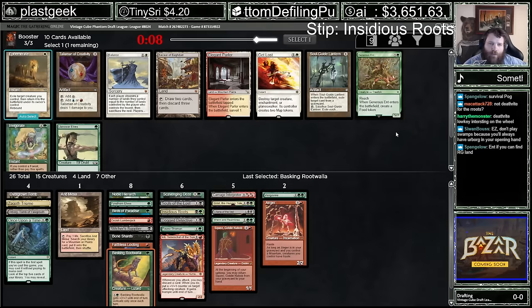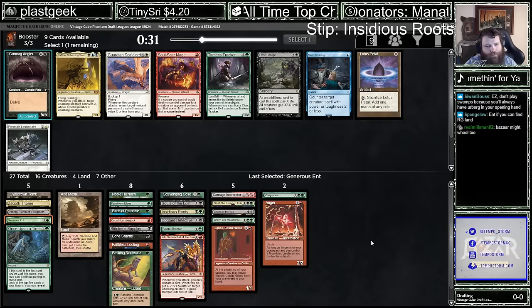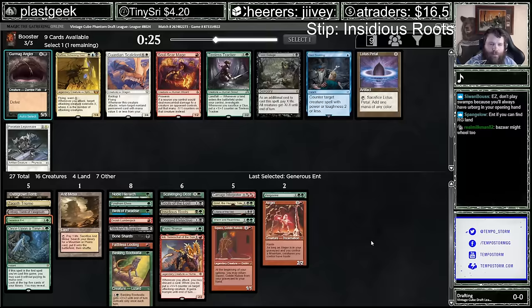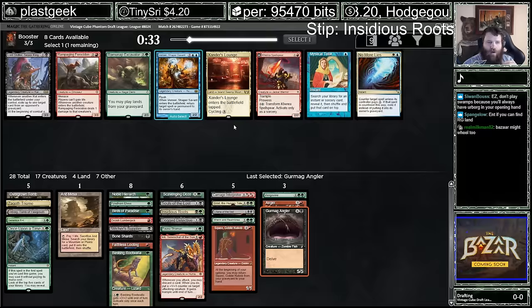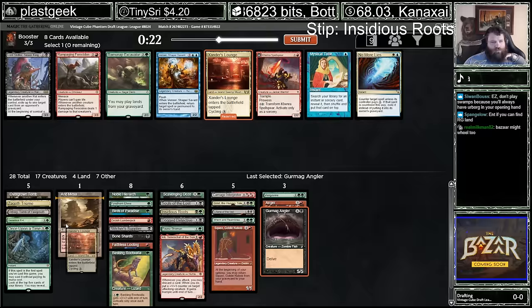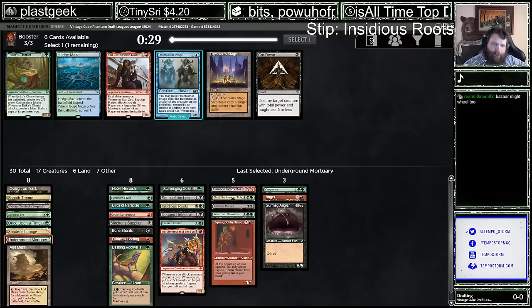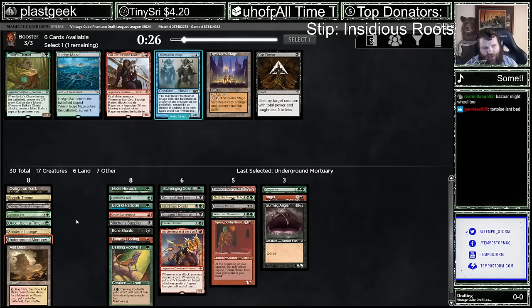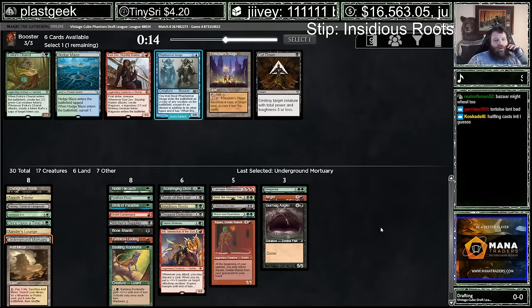I don't think we have quite enough for Bazaar for it to be a priority pick, and the Ent helps our mana by tutoring up the Overgrown Tomb. This is between Grimmag Angler and Tireless Tracker. Grimmag could be a cheap creature aim for Vengevine and such — you're only going to get one Roots trigger out of it. Another tapped comes-into-play tapland. Our curve's going to be so slow.